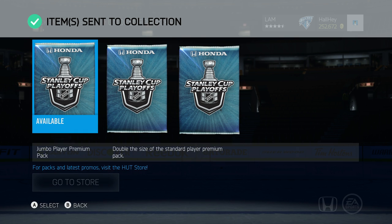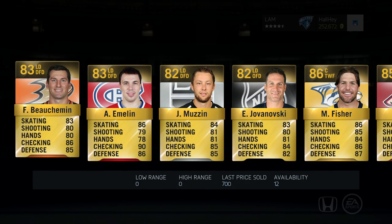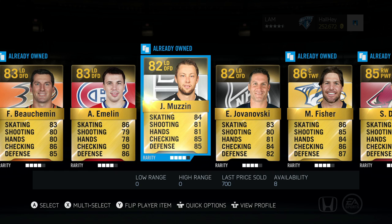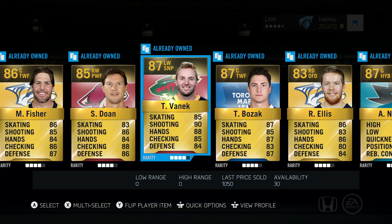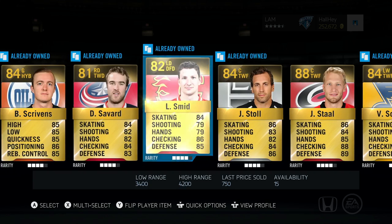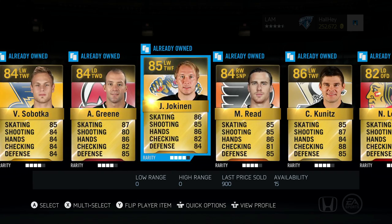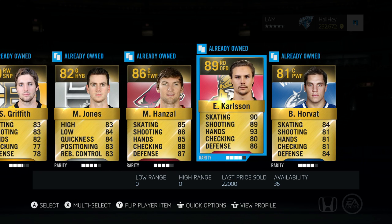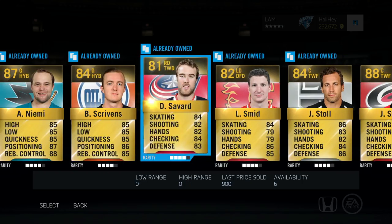We got three more left. The first pack gave us Jamie Ben, which is definitely going to be a great replacement. In this next pack: Bocherman — actually not a bad defenseman — Emelin, Muzzin, Jovanovsky, Mike Fisher. We also got Thomas Vanek, a couple 87 players, Tyler Bozak, Niemi, Jordan Staal — a very good face-off taker. Then Eric Carlson, 89 overall — that's two good pulls in a row! We'll send those guys to the collection.